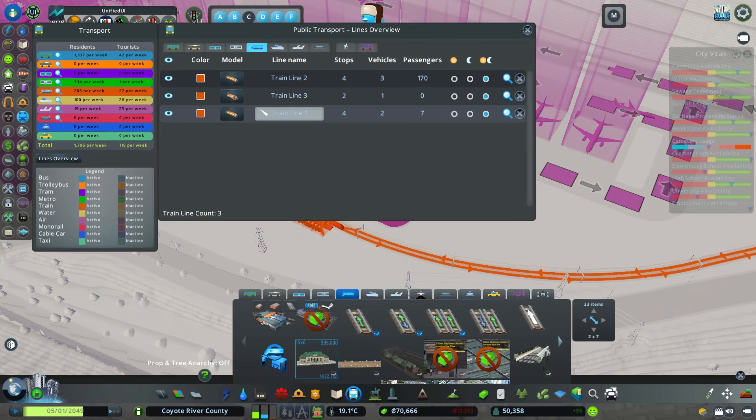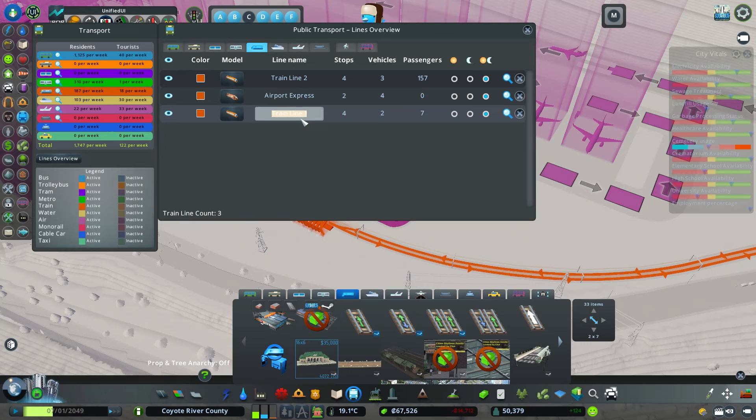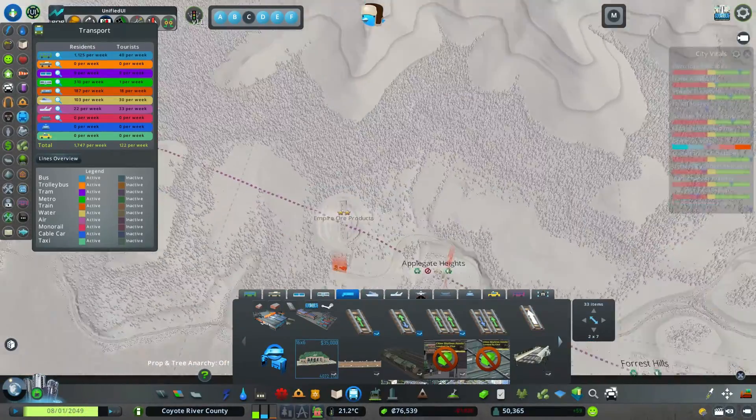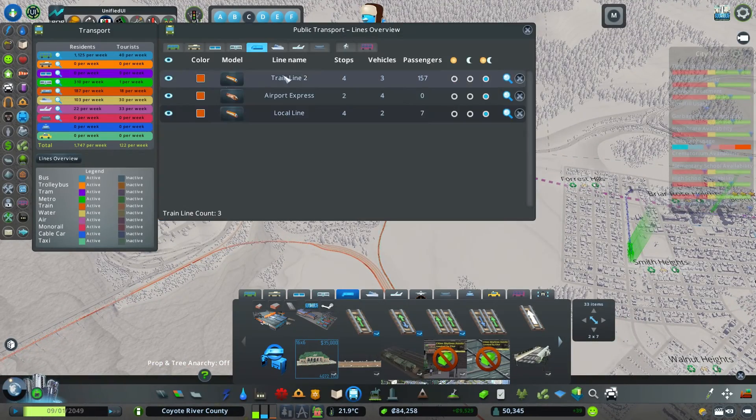We're going to put in the airport express train — this is the airport express — and this is the local line. What is the name of this town over here? That is Applegate Heights. So should this one be the Applegate Line? Applegate Line — there we go.